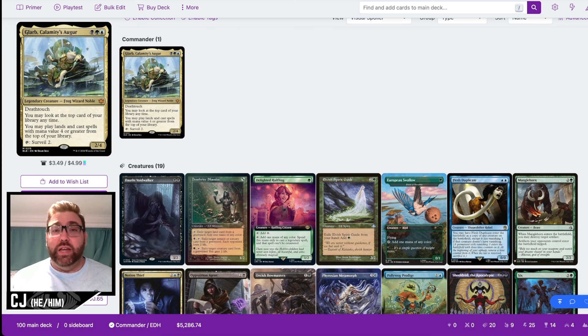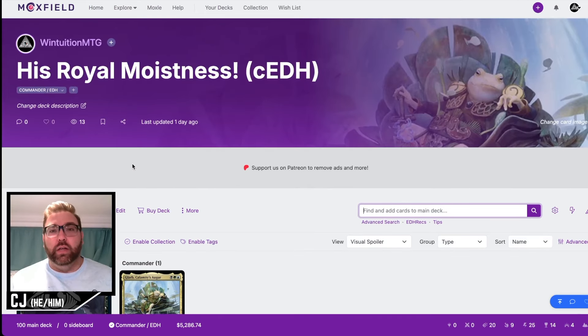Hey guys, welcome back to another episode of Win Tuition. I'm CJ, and today we're bringing you His Royal Moistness, Glarb. This is a deck I've been brewing for about a week, and I'm really excited to bring this deck tech to you. The premise is a good saltypile list. I'll go over all the cards, cover combos as I introduce them, and we'll go over the flashy win condition at the end.